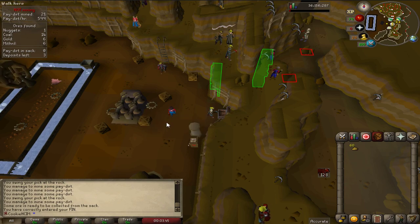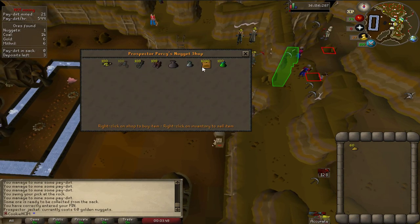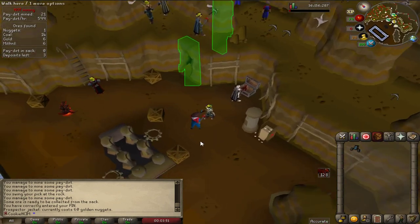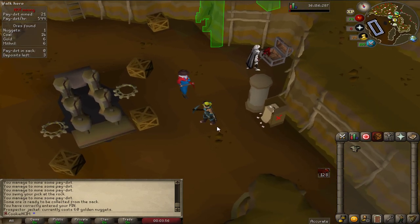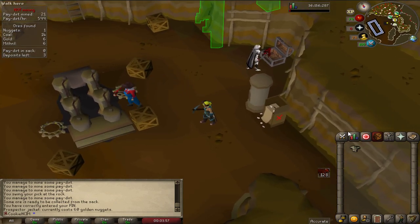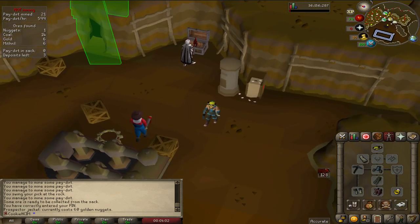We've finally got another 60 nuggets so now we can buy the last piece which is the jacket. I need to save up another 100 nuggets to unlock the top area when I get 72 mining. But at least now we've got the full outfit, so that's going to be cool.